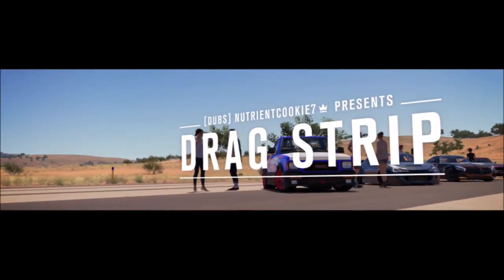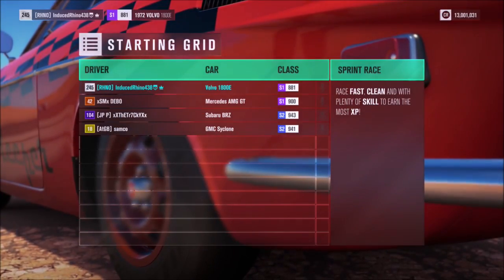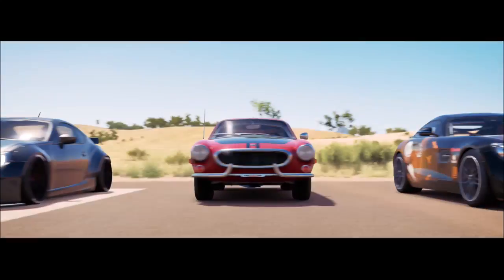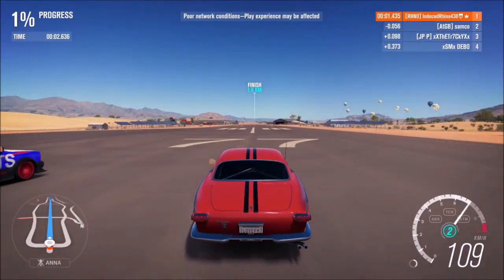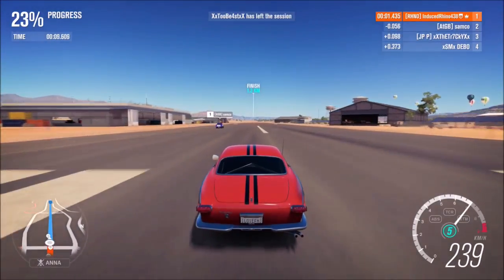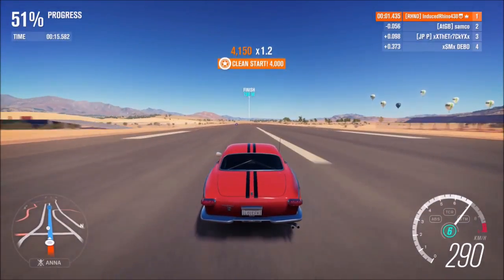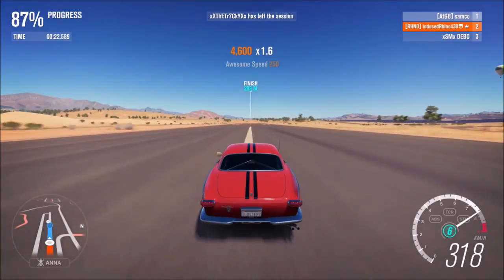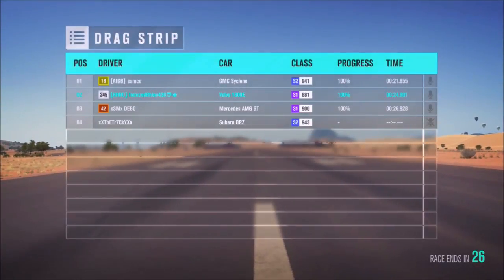Okay, I've finally found a drag race — took about 10 minutes. We're up against a Mercedes-AMG in S1 class like mine, a Subaru BRZ that's S2 class, and a GMC Syclone which is pretty fast when fully upgraded. What a start from the Volvo and the GMC — that pickup is mighty. I don't think we're going to catch up, might get second place unless the Subaru catches me.